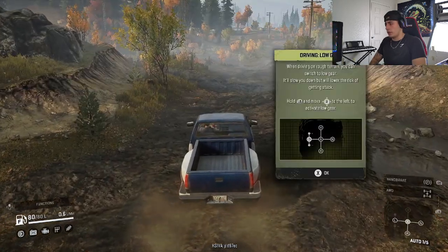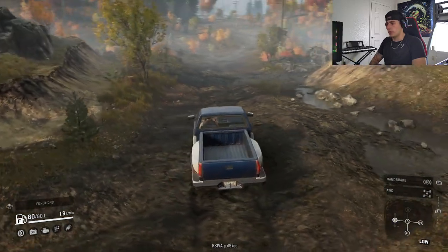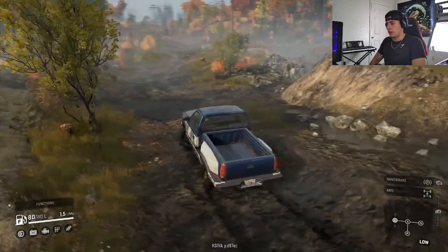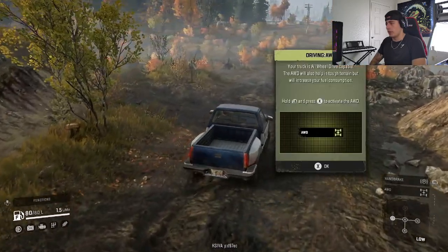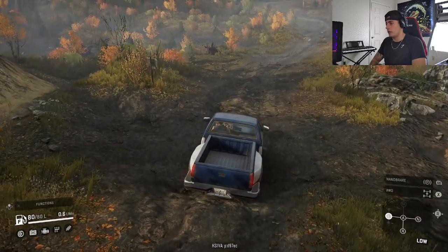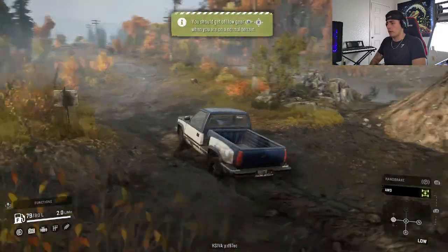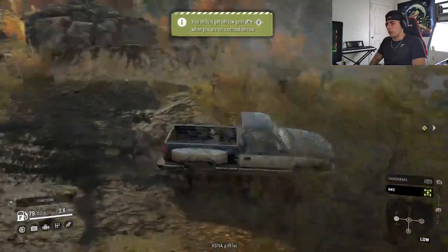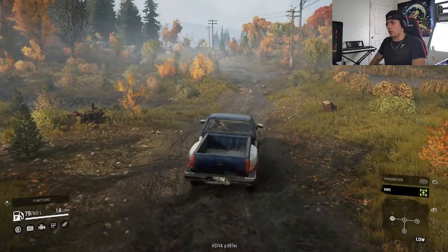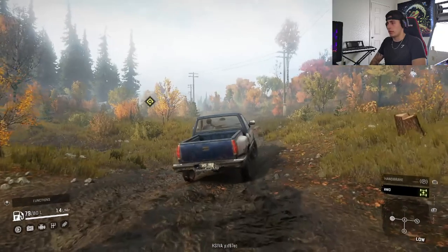Driving in low gear — looks like we're going to some mud, probably should put it in low gear to get through this. The mud physics in this game is really, really good. Looks like we're just kind of plowing on through right now. Four-wheel drive — hold that and then press X to activate. Let's start with four-wheel drive, make it a little easier. I'm sure as we advance further in the game it'll get harder — some of the harder mud areas.